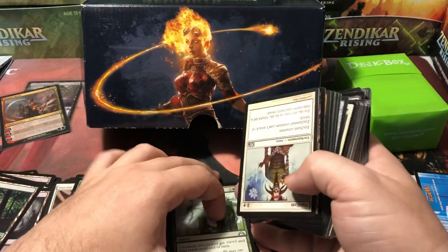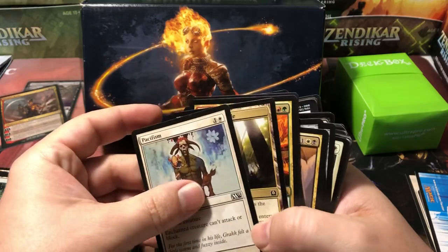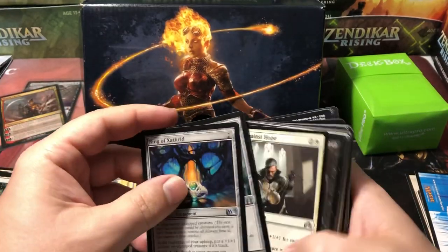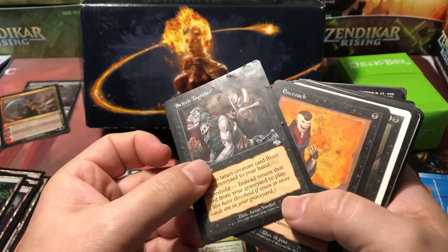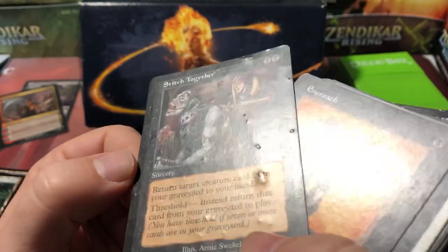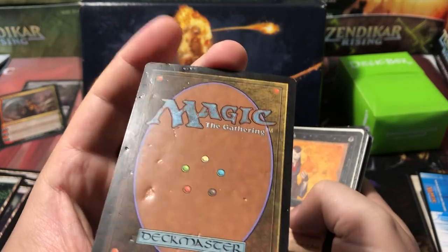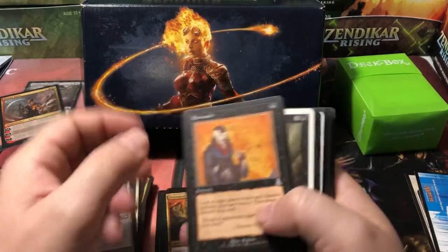I guess people want to ban the Walking Dead cards from Commander, which would probably cause a huge uproar. There's a Judgment card stitched together and an Urza's card — the Judgment card is destroyed. We'll call that near mint! What happened to this poor thing? Did somebody use it for target practice with a pellet gun? I don't think that one's worth anything — put that in the damaged pile.